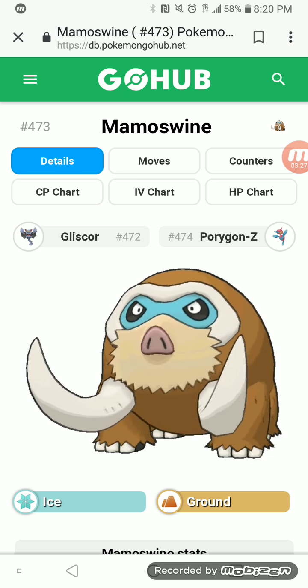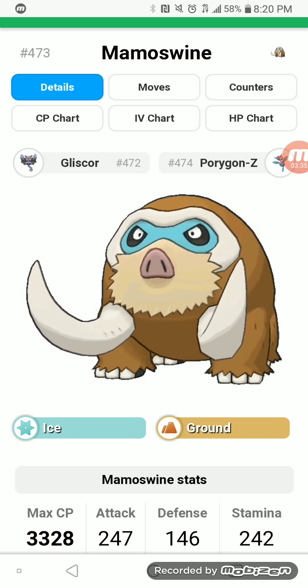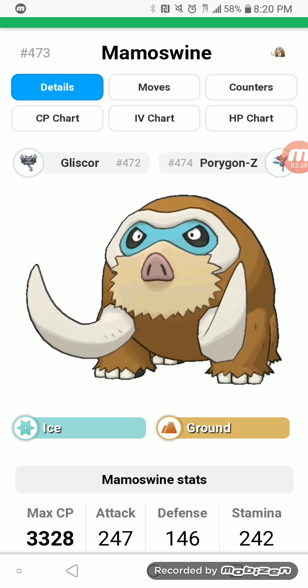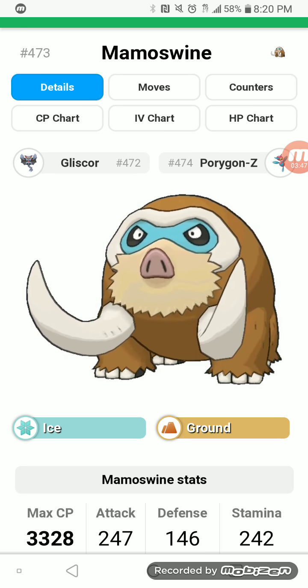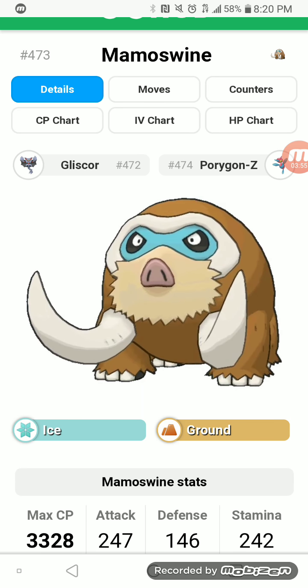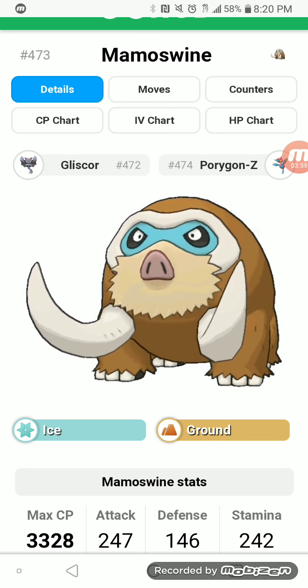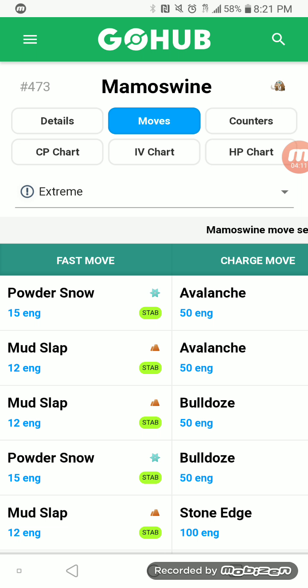Here we are on Pokemon GO Hub. Mamoswine is the evolved form of Swinub — an ice and ground type Pokemon that maxes out at 3,328 CP. Its attack is 247, defense is 146, and stamina is 242. This is arguably going to be the best ice type Pokemon in the game.